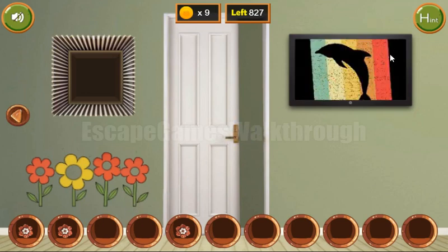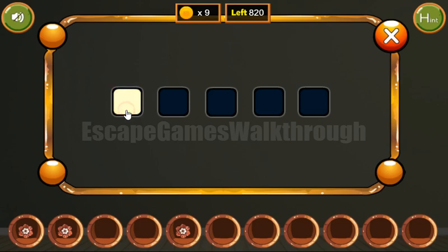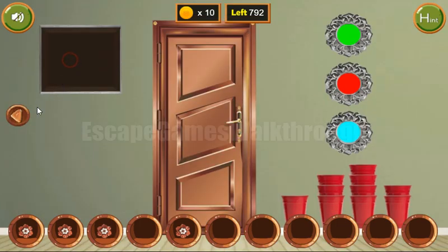The TV hint shows color stripes: blue, white, yellow, orange, red. We enter: blue, white, orange, yellow, red. We've got the last coin and the last flower.